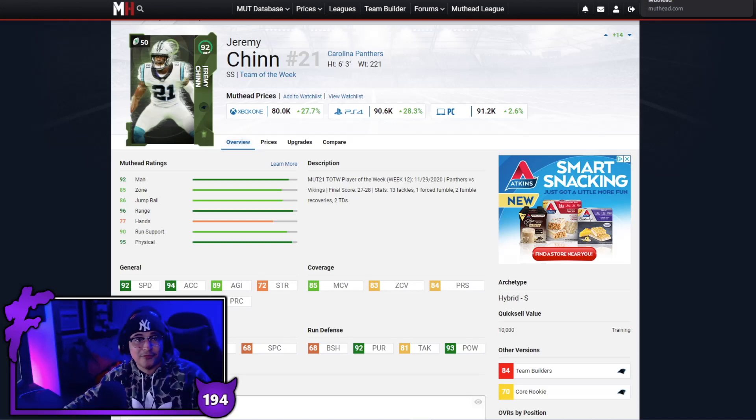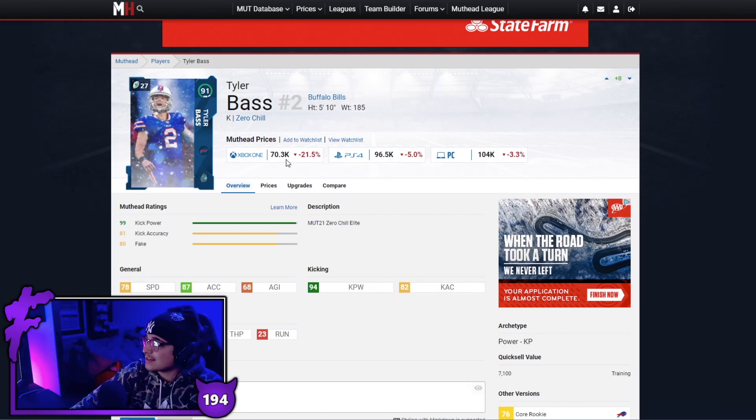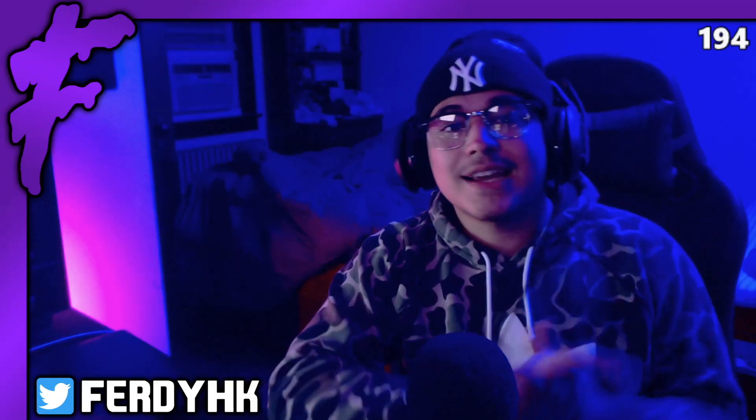This is a first for the Budget Demon series — we have a kicker, and that's Tyler Bass at 70k. His price is going down right now but he has some of the best kick power in the game. I should probably have him on my team right now — I'm still rocking with Morten Andersen — but Tyler Bass is the real deal. For 70k if you need a kicker able to kick those long field goals, Tyler Bass is your man.